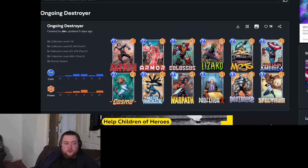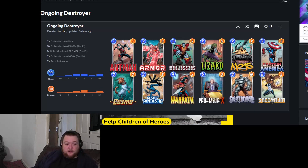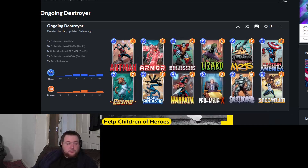Next up is the ongoing Destroyer deck. I have locked up this so many times — it's crazy. The main plan is you lock down one location and use Armor to protect your Destroyer. You've got Cosmo, Professor X — three ways to stop your Destroyer ruining the board. Then you fight for it with these cards, and if you don't draw your Destroyer, Spectrum buffs all of these because you have all ongoing cards.